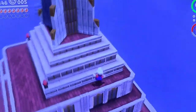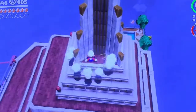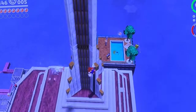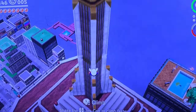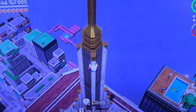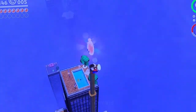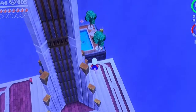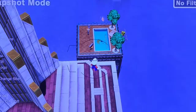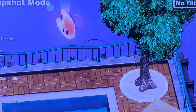Here I am at the very top of the New Donk City building. If you're speedrunning Super Mario Odyssey, I would highly recommend coming here at some point because it's really fast to get to. And what you can do is once you make it to the top — as you can see, there's a power moon here. Just to show you, I think I can do it in snapshot mode. There's a power moon down there.